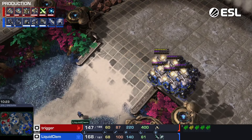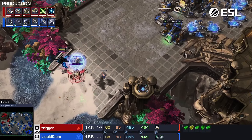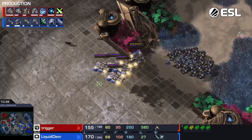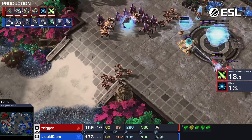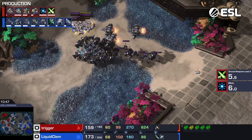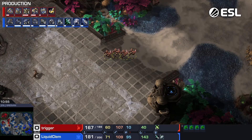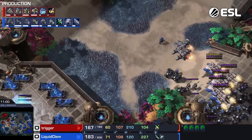Here's something about TvP. Terran does level up their army throughout the game — they'll add in some Ghosts, get better Viking counts, maybe go Liberators later. But the Protoss army is kind of like mech where it scales up insanely. The army at this size with these units is so much stronger than if you have half of it. Whereas if you cut half the Terran army off, it's basically the same. What Trigger needs to do is continue to climb towards max while retaining his valuable units. Whereas Clem wants to trade out as much as possible and get damage whenever that's a possibility.